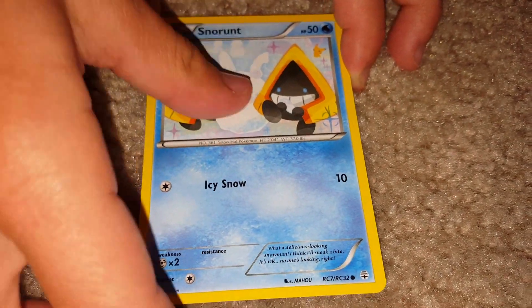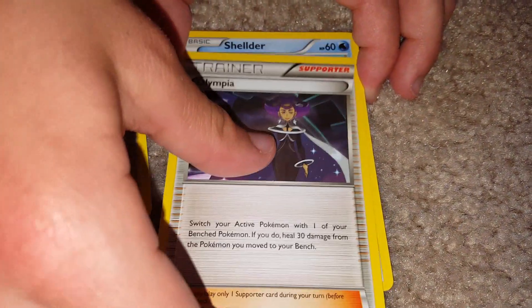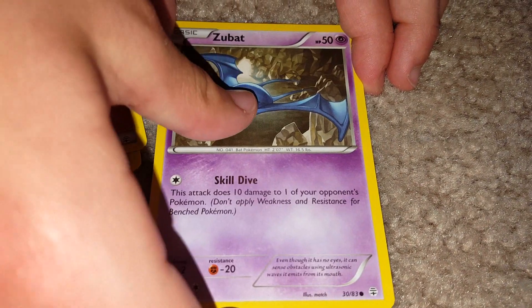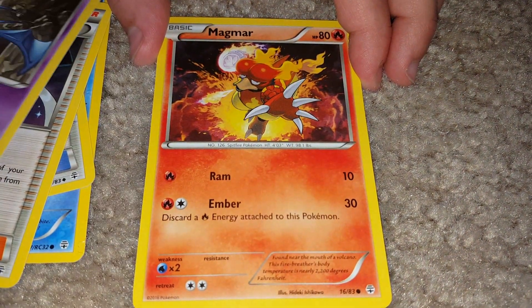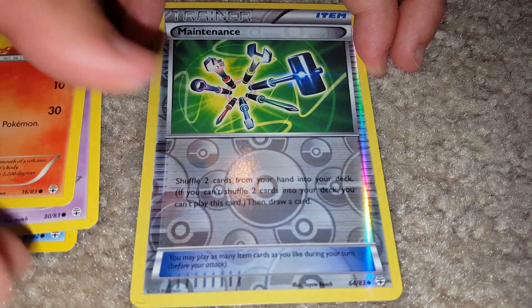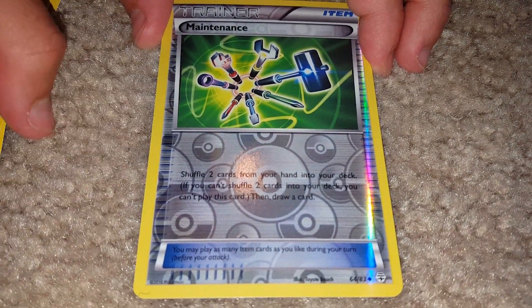Is it Snorunt? Leave it in the comments below. Energy Switch. Olympia. Fairy type energy. Zubat. Magmar. In flames. It's a maintenance reverse holo uncommon.